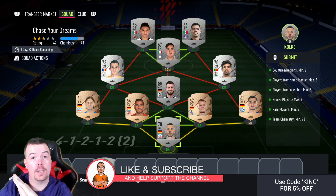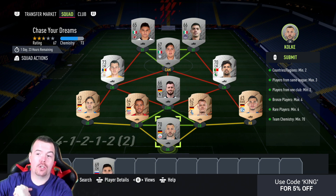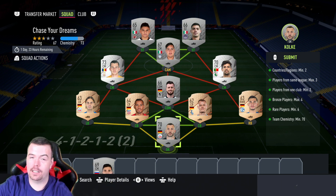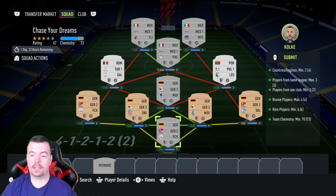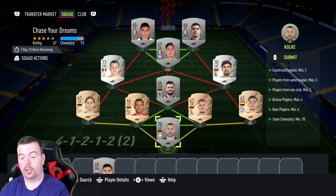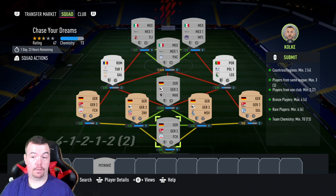Before we get into it — because this has bronzes and silvers in it — you don't have to copy this method. It's just showing you ways you can do it. You can easily use different leagues and different nationalities. Requirements: you do need two nationalities. I've got four — Mexican, German. The rare silver players are from any league, which is great. Players from the same league is a max of three. I've got three from the Mexican league and three from German league two.